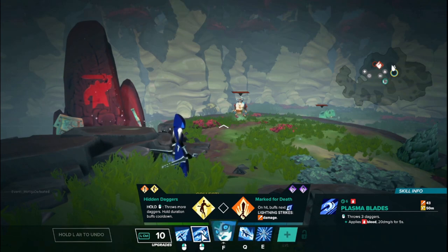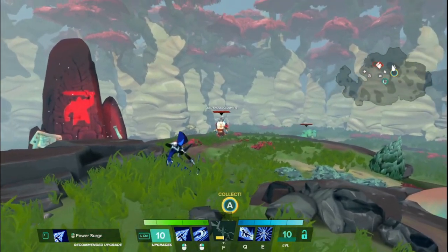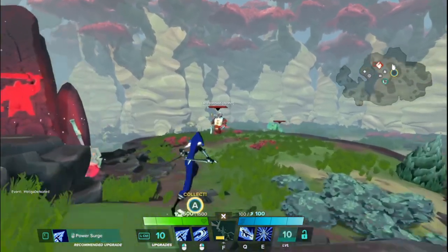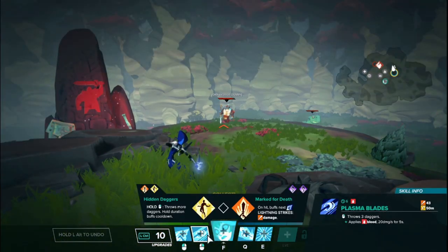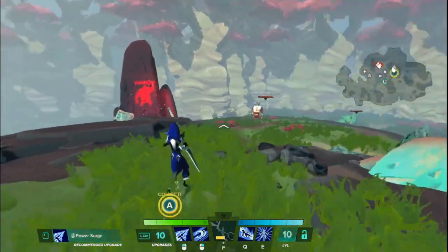Next up is her RMB, which is called Plasma Blades. You throw daggers — on impact they deal 43 damage pre-mitigation, and they apply a bleed which is 20 damage per second for 5 seconds. The tooltip says you throw 3 daggers, but you definitely only throw 2. These are skillshot daggers that are very narrow but also very quick, so within close range you don't need to aim too well. Good at keeping enemies in combat and doing a little bit of ranged poke damage.